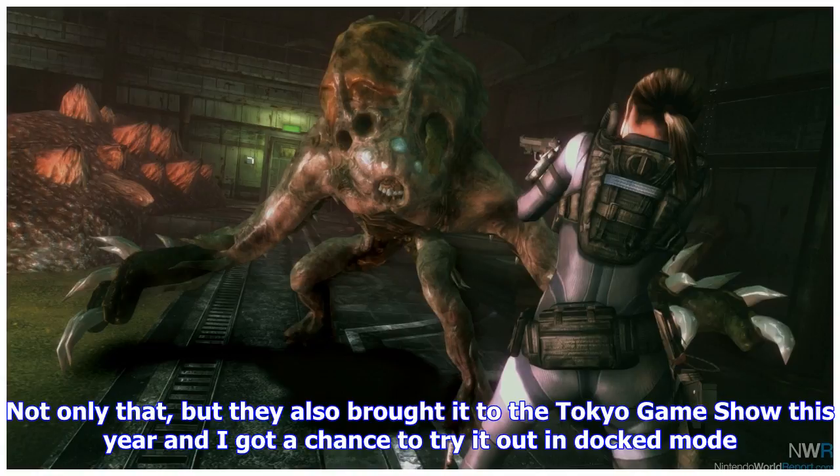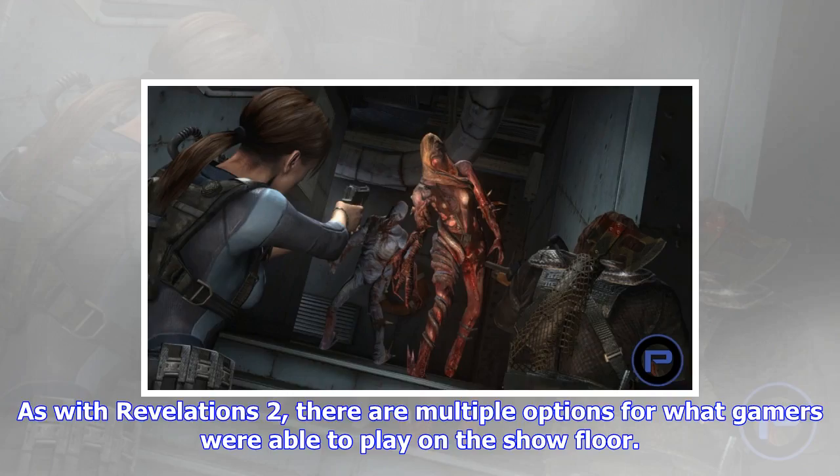Button placement is pretty consistent with previous releases of the game. Holding ZL aims, holding L controls the Genesis scanner, pressing ZR while aiming shoots, and ZR by itself readies the knife.